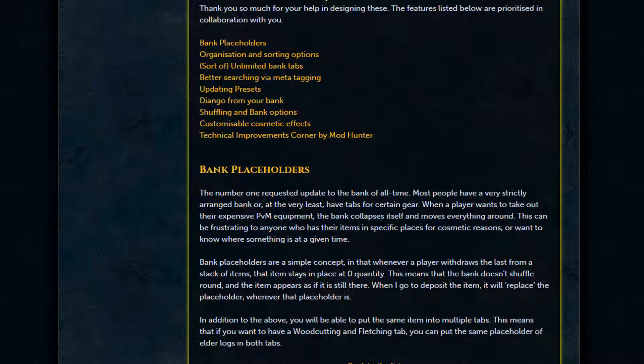First up is placeholders — the single most requested feature. When you withdraw the last of an item, instead of disappearing it will stay in place at a quantity of zero, so things don't shuffle around in your bank when withdrawing stacks or single items like PVM gear. Additionally, you'll be able to place the same item placeholder on multiple tabs. For example, if you have a woodcutting and fletching tab, you could put the same placeholder of elder logs in both.